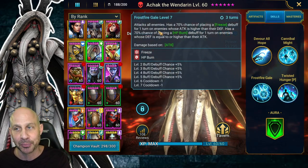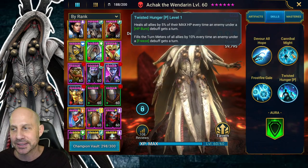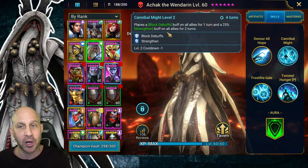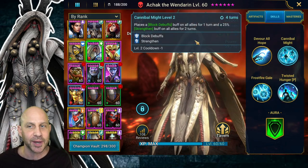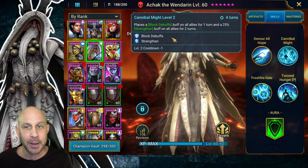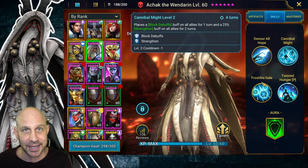You could run this champion with no masteries whatsoever. All we care about is trying to burn and freeze as many enemies as possible, get those heals up, and get that turn meter going. Putting these buffs up on the boss will help us get to the boss in an insane way. And then when we get to the boss fight, the rest may not help a lot, but the Strengthen — taking 25% less damage — and blocking debuffs will definitely help us.